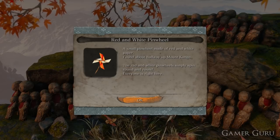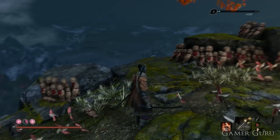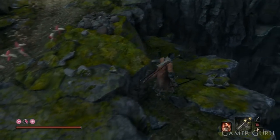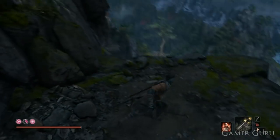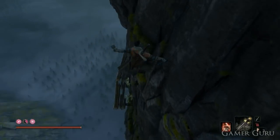Before we turn around and go back the way we came, it's important to note that the plain white pinwheel is also in this very same direction. All we need to do is look down below us and we'll notice there are a few platforms and grappling jumps we can go to. Simply follow the path shown in the gameplay until you come across the plain white pinwheel. It's on the same pathway towards the demon bell.